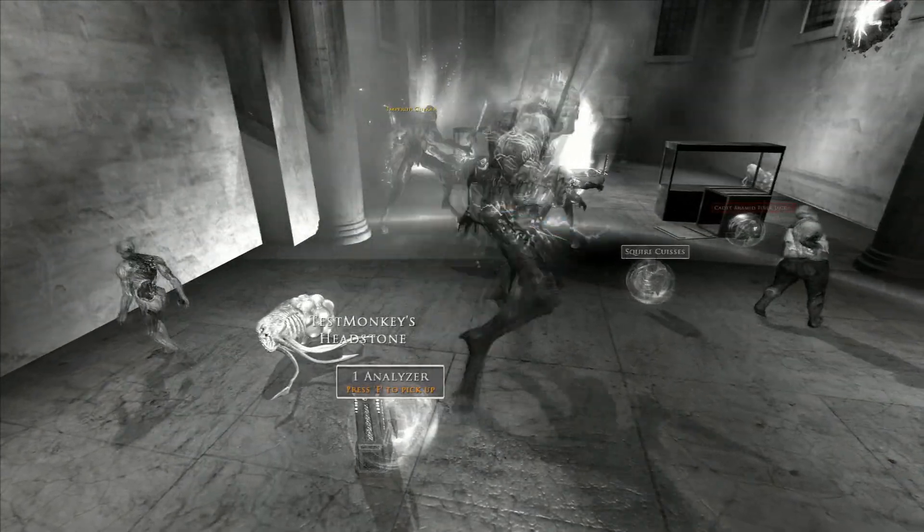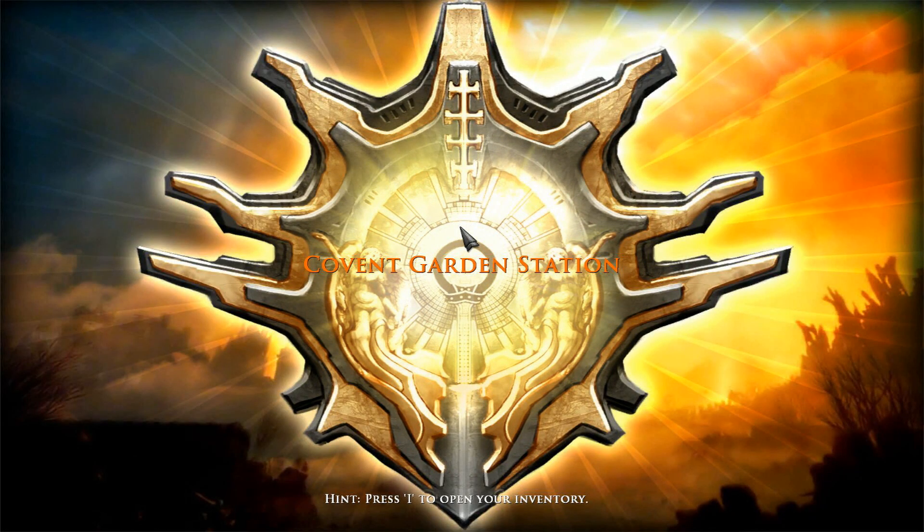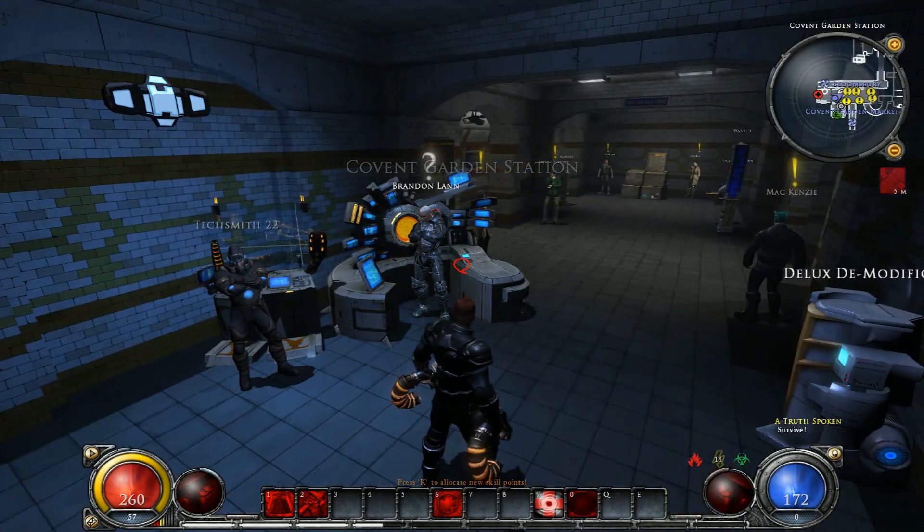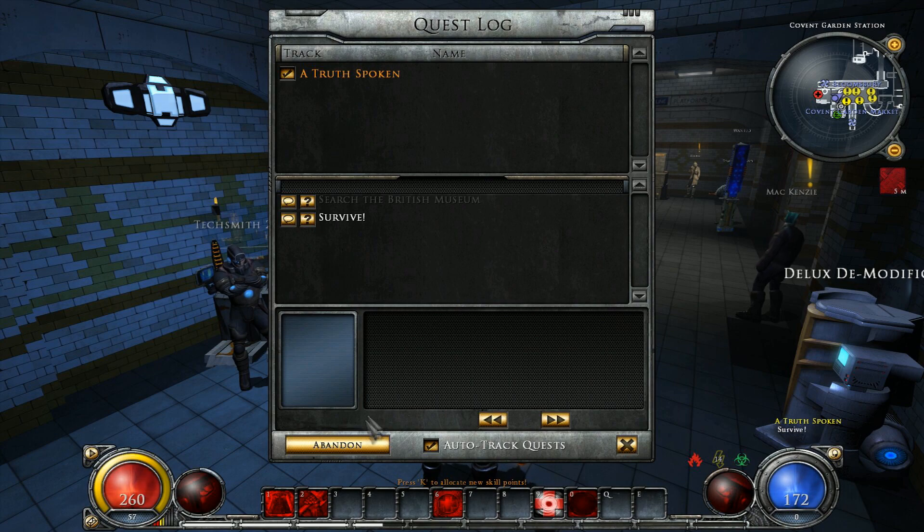And now we are at the dead screen. Returning to the station, one may choose to reset the map or abandon the quest. And since it's part of the main questline, abandoning it ends the current game session.